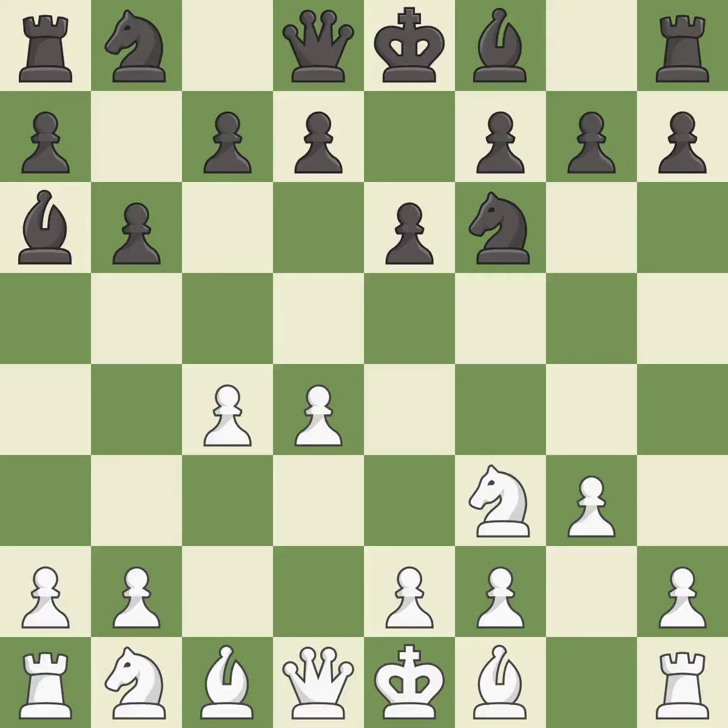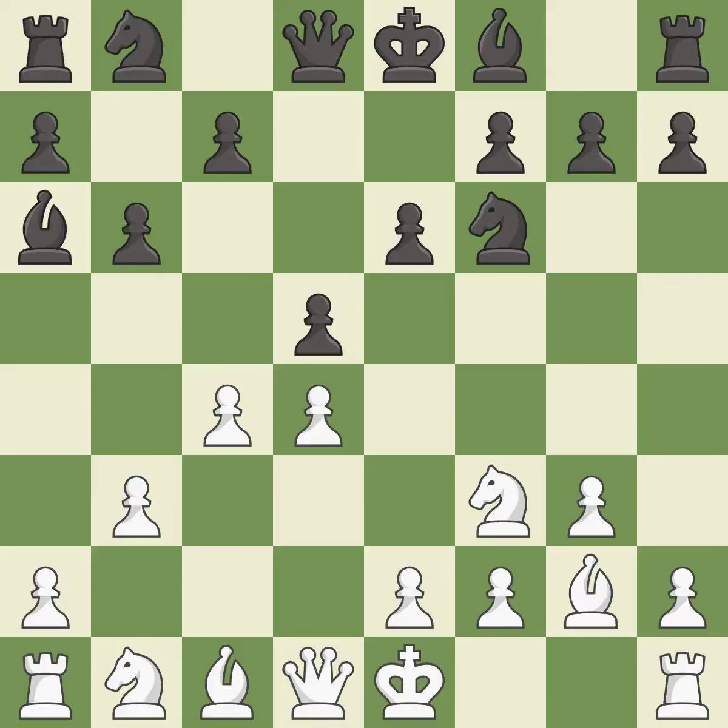Ba6 immediately attacks the undefended c4 pawn, hoping to provoke b2-b3. b3 protects the c4 pawn and prepares to fianchetto the dark-squared bishop to b2, where it will sit on the long diagonal. d5 takes space in the center and attacks the pawn on c4.